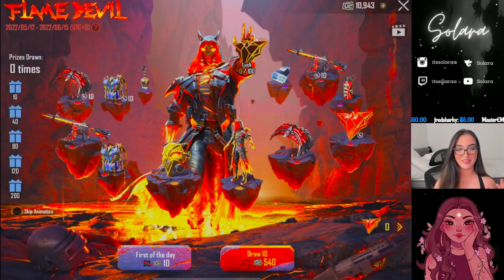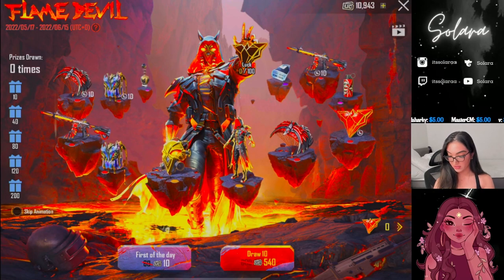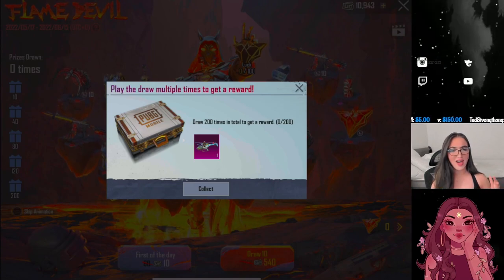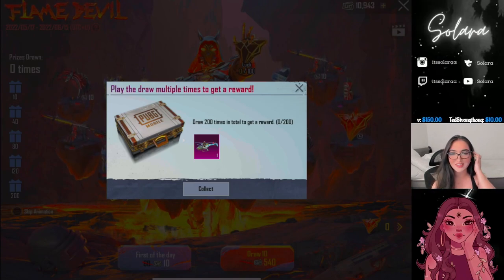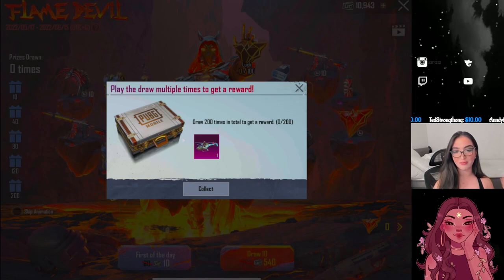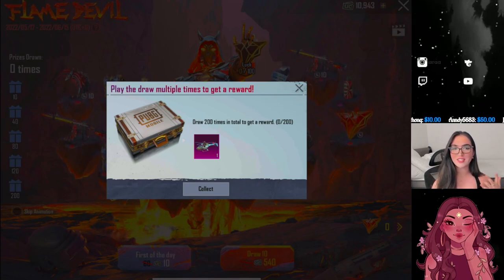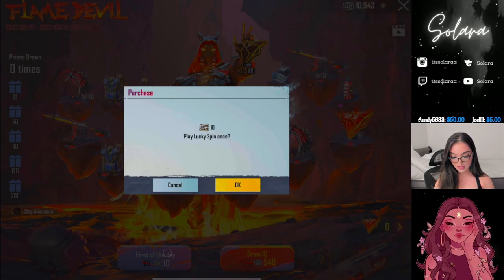We have about 11,000 UC, just under. And also, one crazy thing I heard is if you get to 200 spins, you get a helicopter skin. So like, if you're in the lobby when the plane's going, your helicopter's gonna be right behind the plane. That's so cool. Let's go ahead and start.